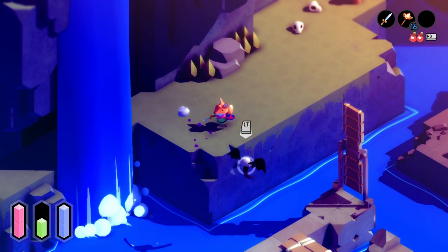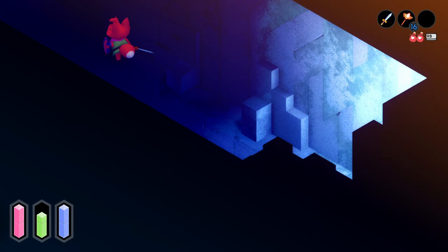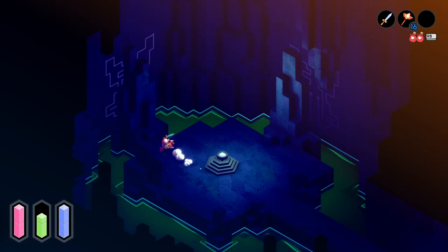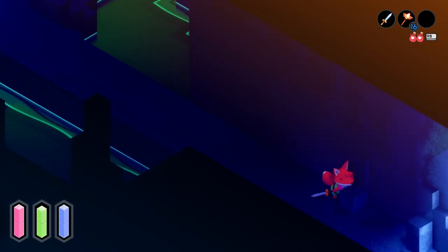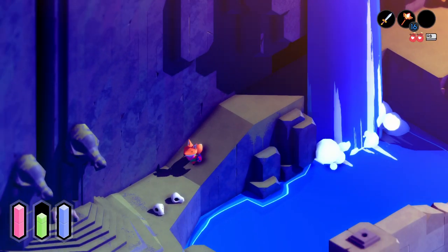I guess I should just be attacking these things on sight at this point. There's a bunch of places to put things that I know right now, but I would rather figure out the language before I start trying to mess around with that sort of stuff. Is this the dark cave? The ancient tomb? What did it call it? Dark tomb.